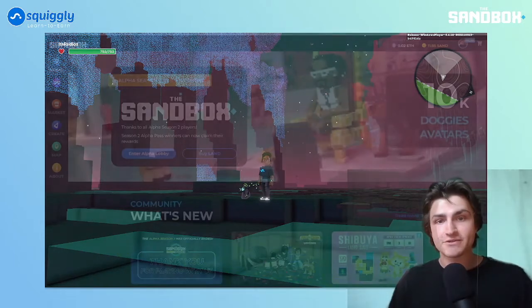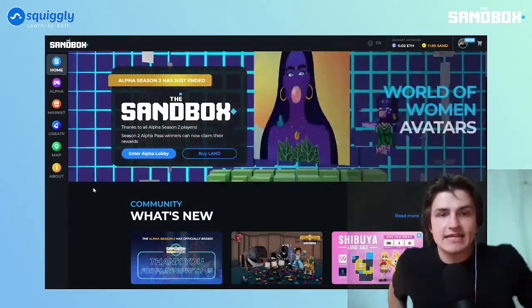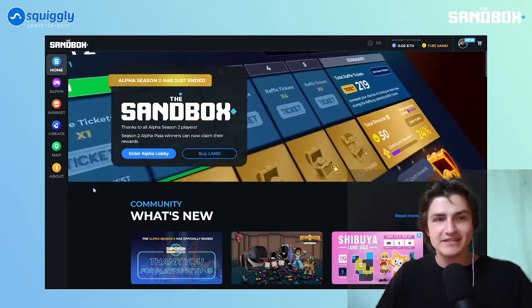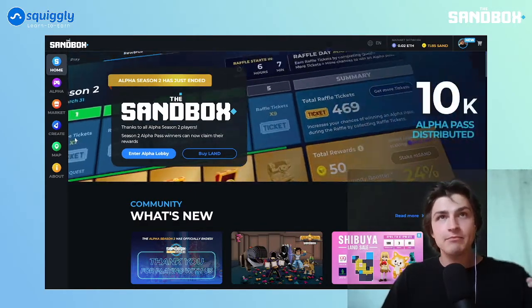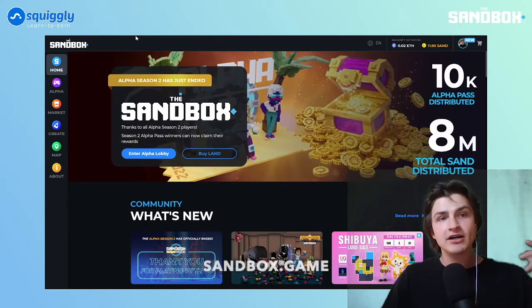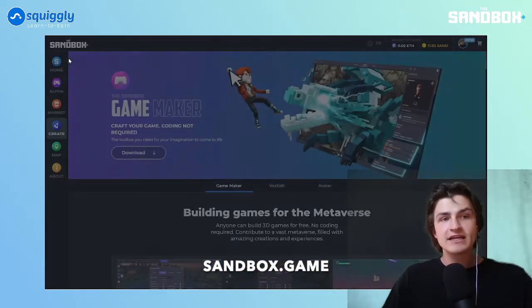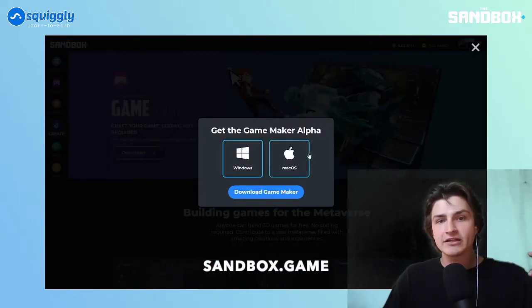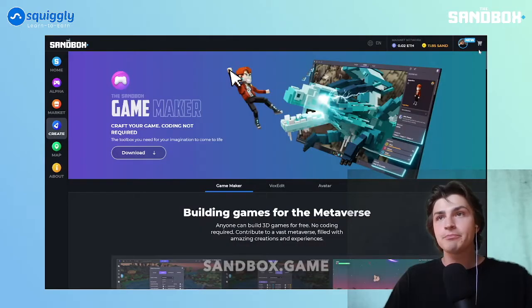Let's jump right into it. We're going to be building in the sandbox, which is Minecraft plus Roblox meets crypto. So if you haven't downloaded the game maker yet — which is the tool we're going to be working off of — go to sandbox.game, click on 'Create' on the left, then click on the game maker, and go ahead and click download and jump right in.